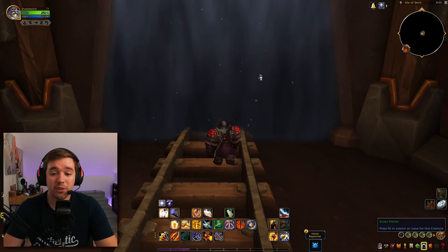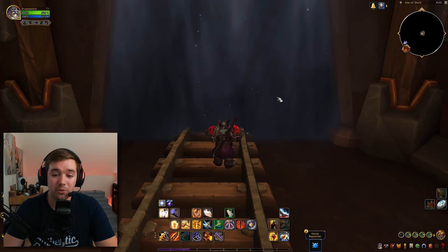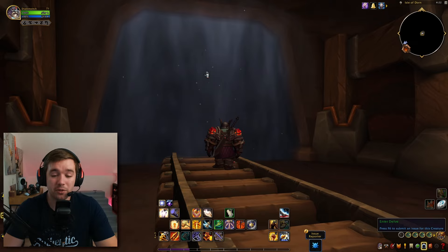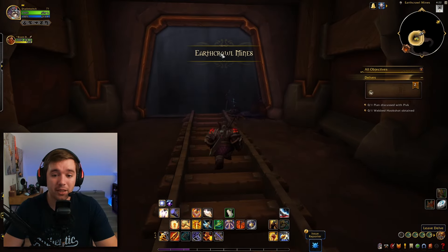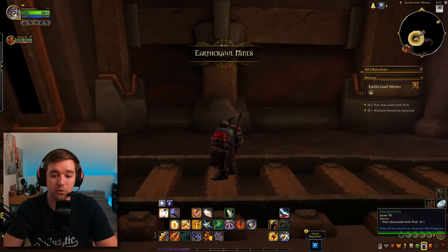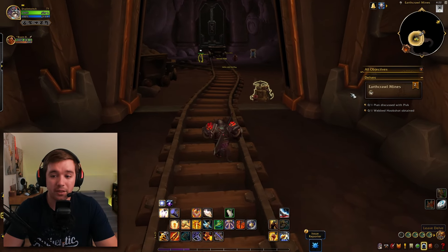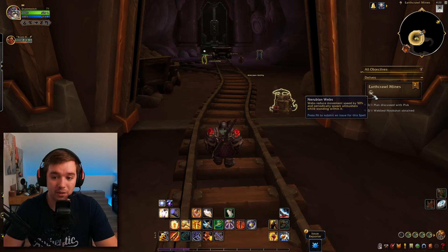That's everything you need to know about finding Delves. On the map they look like a little gate icon. When you right-click and enter, there is a gate behind you and a gate in front of you. Once you enter, the gate behind you closes, and if you click on it you can teleport out. So now you can see I am in Earthcrawl Mines Tier 2.